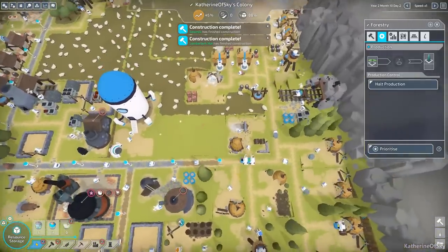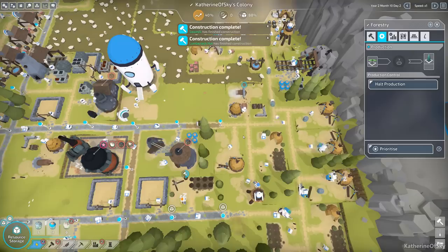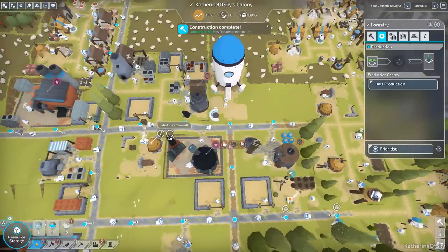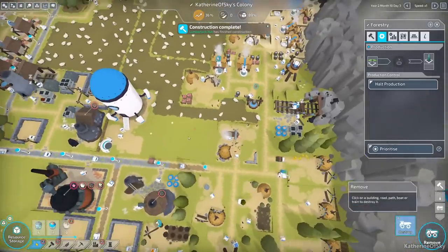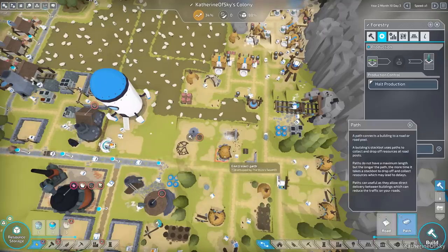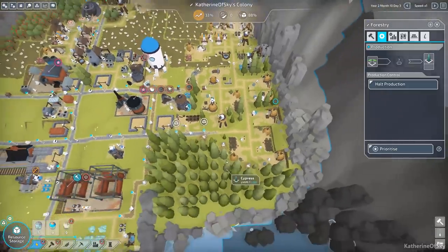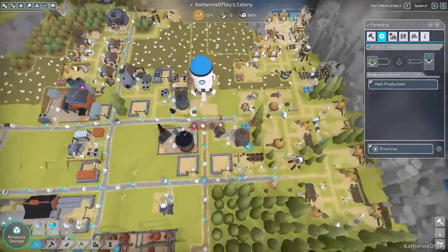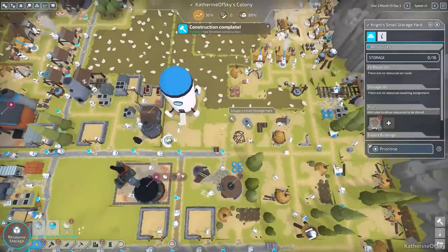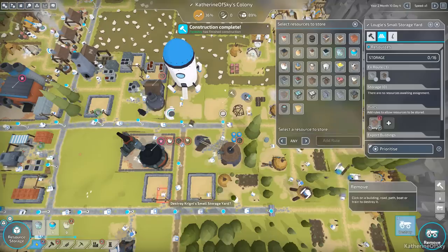I'm very tempted to put the other sawmill over here as well, possibly making this road even shorter so it's again on the path. You know what, let's just move it. We'll delete this because it's not getting enough production anyway. We'll get this one and place it here, delete this road, and put the path here. That'll make it a little longer for guys delivering to the road post, but it should be fine. The lumber can get stacked here. We could also move this back over here so they have a place to put the lumber planks.